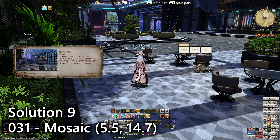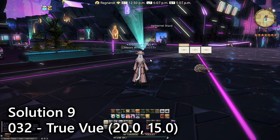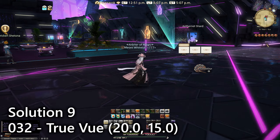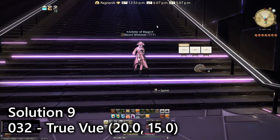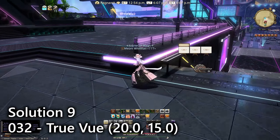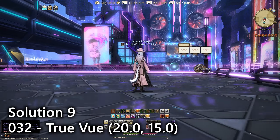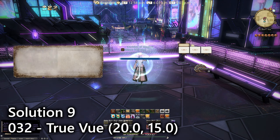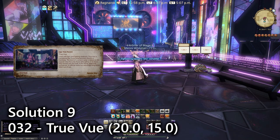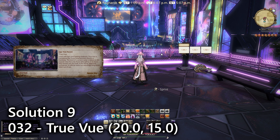For entry number thirty-two, True View — one of my favorite places ever added to the game — from the Aetheryte shard when you teleport here, go north up the staircase and then bang a right. You'll find the sightseeing log designed to overlook the entirety of this skyscraper section as well as the arcade itself, which looks amazing. What a great vista.